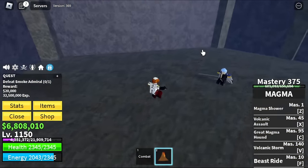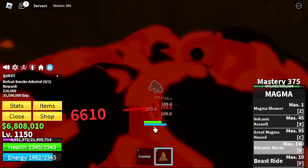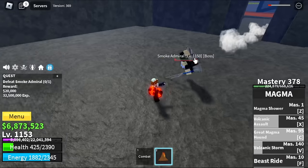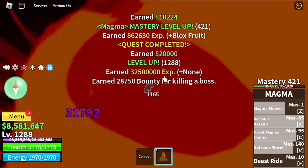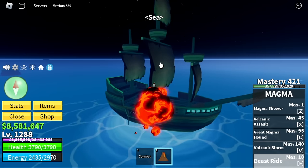So the moment we hit him, we're gonna count: 1001, 1002, 1003, 1004, 1005. See that guys? 5 seconds. Grinding here is really easy, so make sure to take advantage of it and do server hop until level 1288. After that, next up — the Cursed Ship. Target here is the Ship Deckhands only.